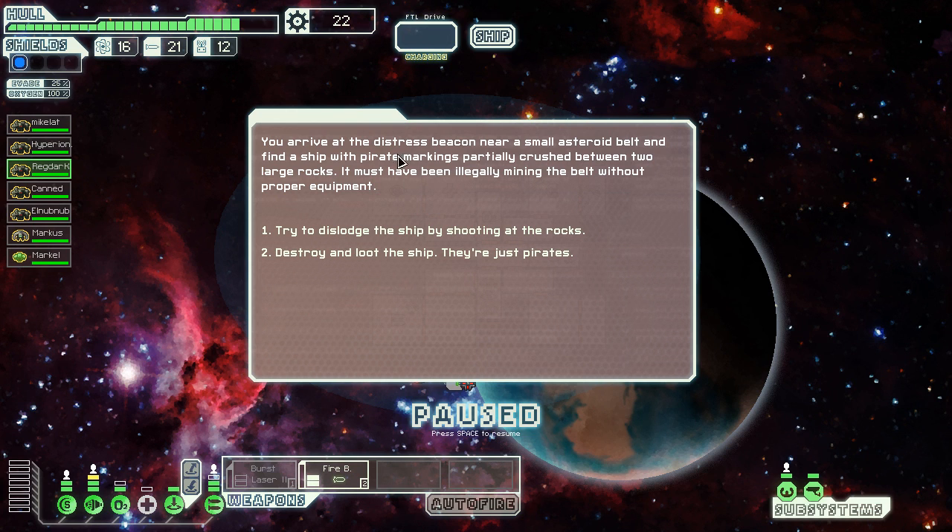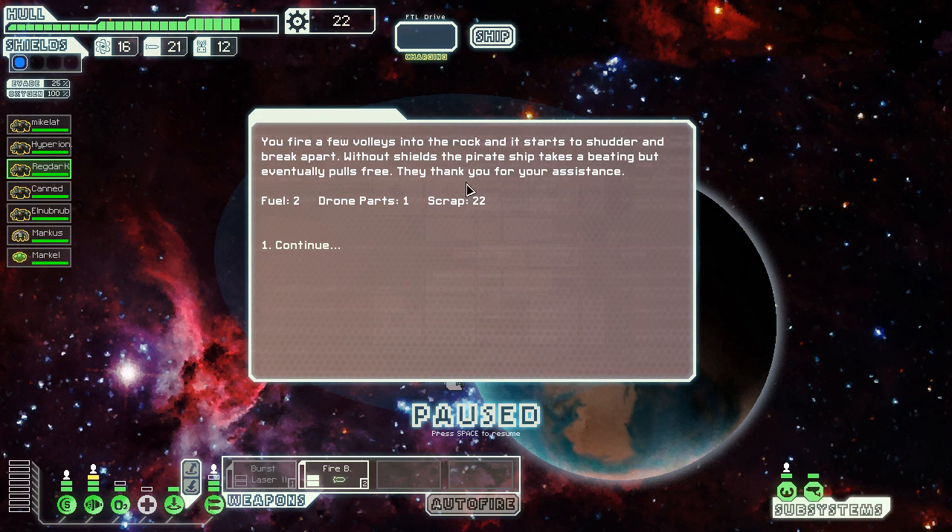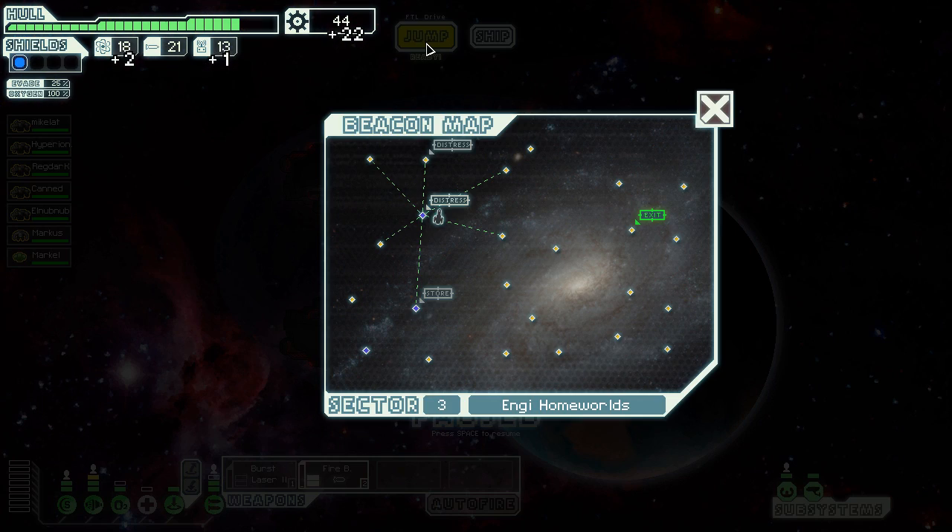There's a distress beacon near a ship with pirate markings — it must have been illegally mining the belt without proper equipment. So I can try to help by shooting rocks, and I did it, and he thanked me even though he's a pirate ship.